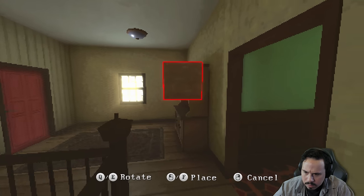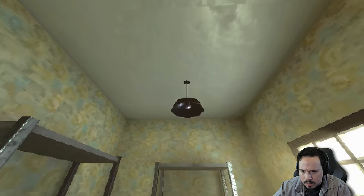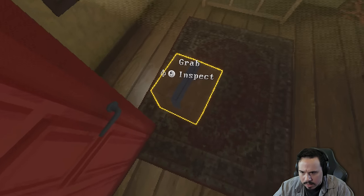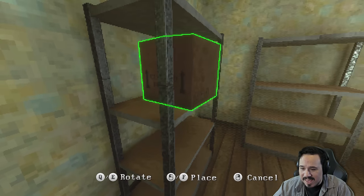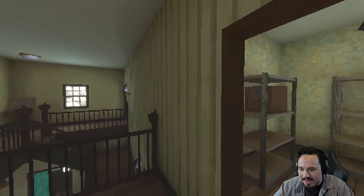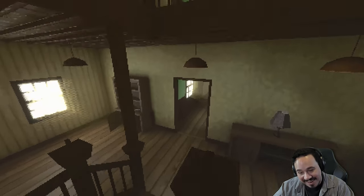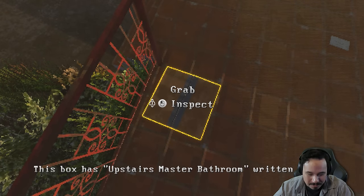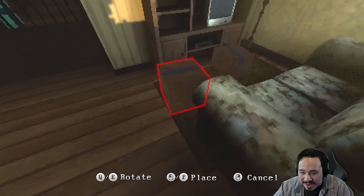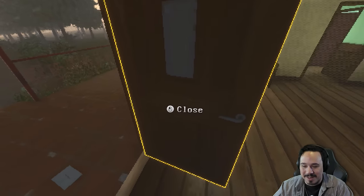Did that door just change color? What the hell. This game — there are things that have been happening that make me question if they're even happening. I don't know, man. This game is doing something to me. I don't even know how to commentate over this. Upstairs master bathroom — all right, this is the last one. I think I have everything where it needs to be now.